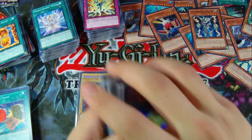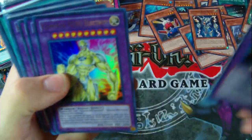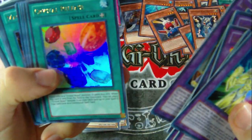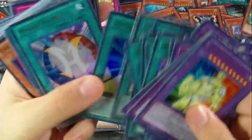So those are the commons, and then for Ultras, we have Elemental Hero Electrum, Elemental Hero Divine Neos, and Armitile the Chaos Phantom, Crystal Release, Crystal Trees, Magical Mallet, Dark Fusion, Instant Fusion, Future Fusion, and Miracle Fusion. Very nice.